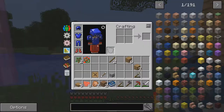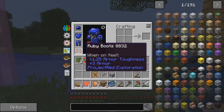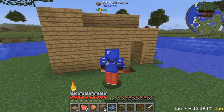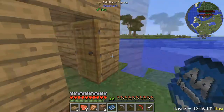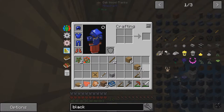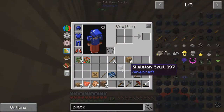There is a way to craft black quartz. We need to search it up - black quartz right here. Yeah, coal and nether quartz. Which means we have to go to the nether, which shouldn't take us too long.